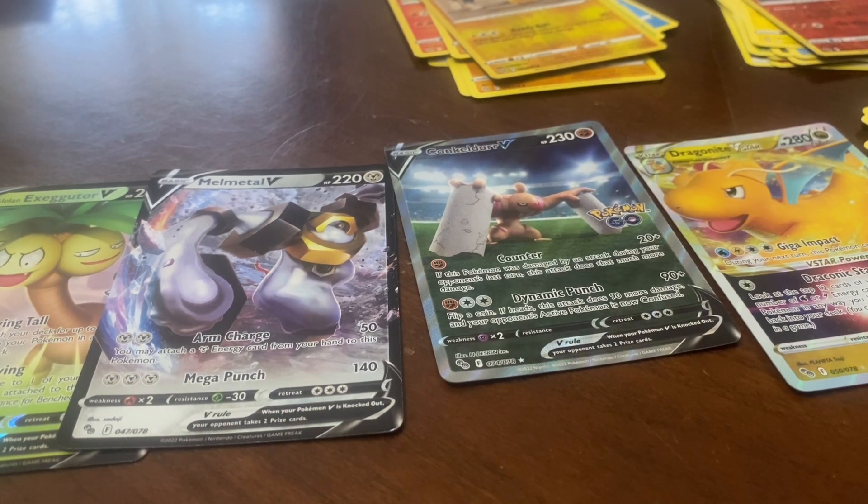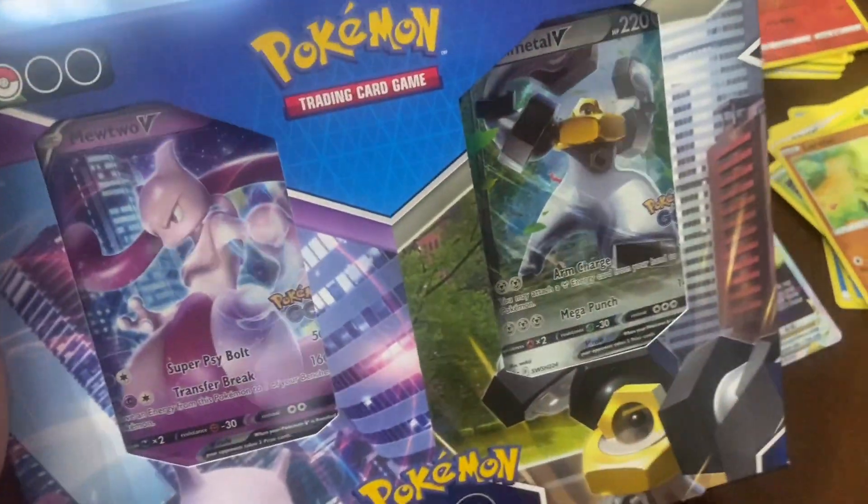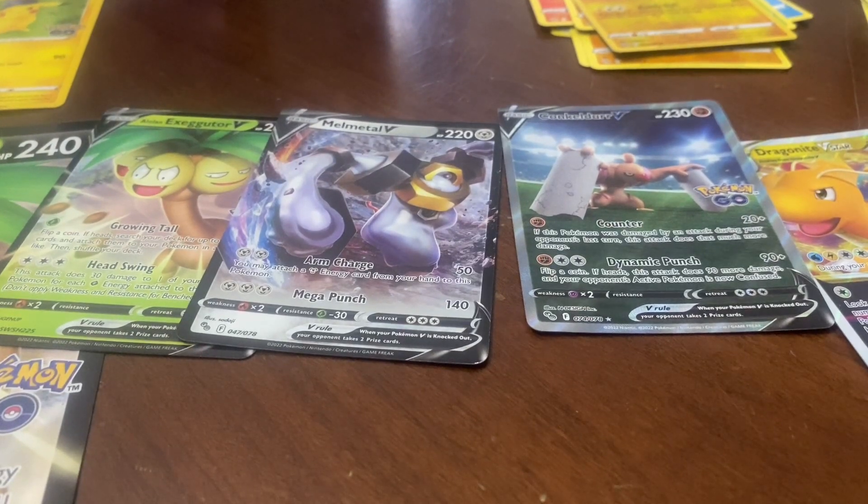That was all just from the Alolan Exeggutor V collection box. The only other thing I bought was this V Battle Deck, Mewtwo versus Melmetal. I already got a different Melmetal V in it, but it still has different design and attacks so it's pretty cool. I'll be sure to redeem all the code cards, including the Pokémon GO ones. I'll see you guys in the next video where I unbox the V Battle Deck — bye bye!